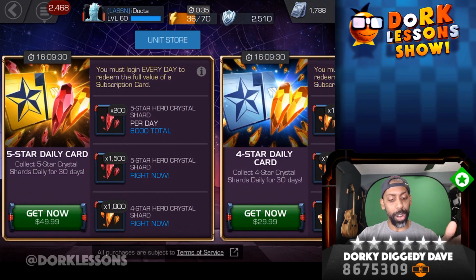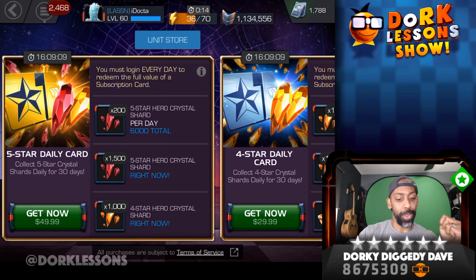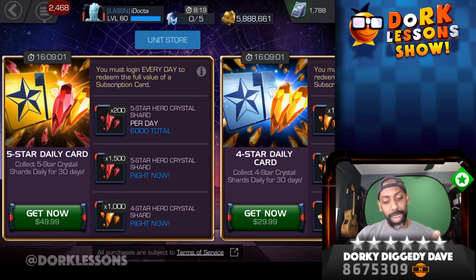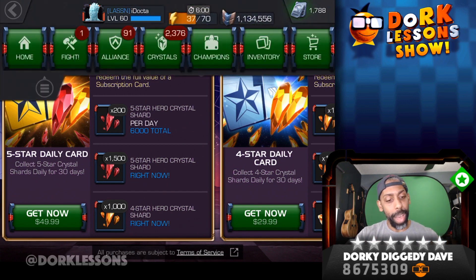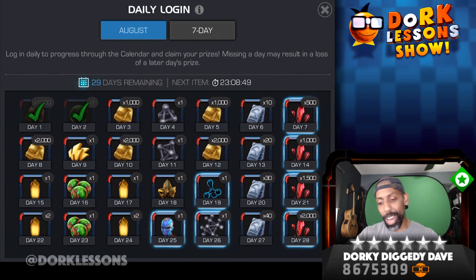Now as for the 5-star, $50 is a bit of a pill to swallow for some. You're getting 6,000 total plus 1,500 shards right now, and I think that is not a bad deal because you're also getting 1,000 shards. If you spend, it's not a bad deal. For those of you that don't spend or you spend very seldom, it might not be the greatest thing for you. But that is pretty much a little more than half of a crystal, and on top of that you have the calendar, which is already giving you loads and loads of 5-star shards.